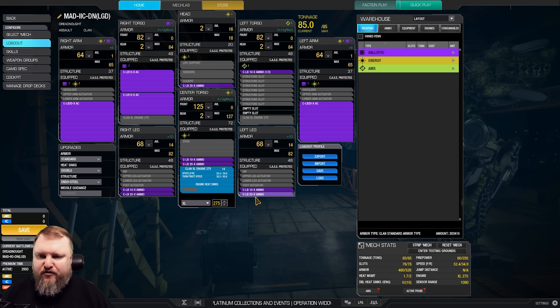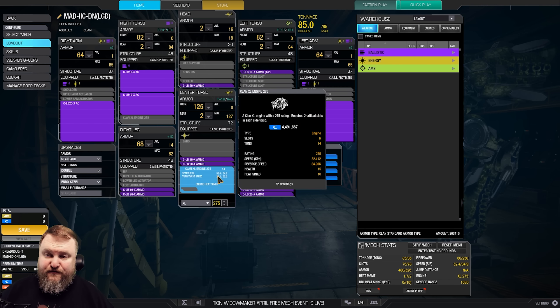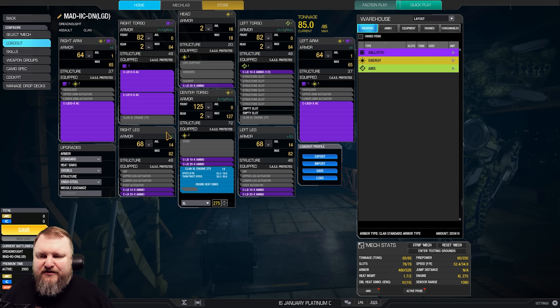We have two LB20s and two LB10s, plus the accompanying ammo — one, two, three, four tons of ammo for the LB20s, and one, two, three and a half tons for the LBX10. So we're not carrying a crazy amount of ammo. We could maybe even eke out a little bit extra ammo, or lower the leg armor a little bit to add more security to our head armor slot.